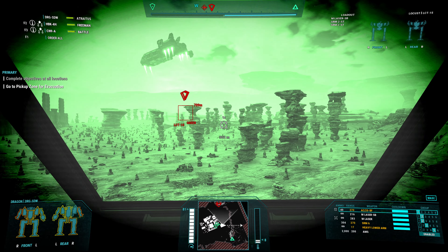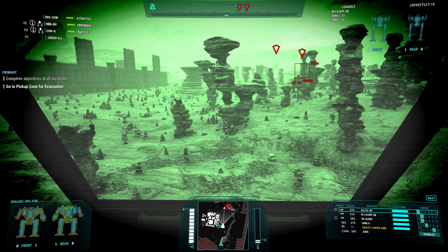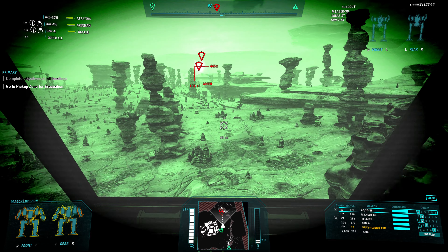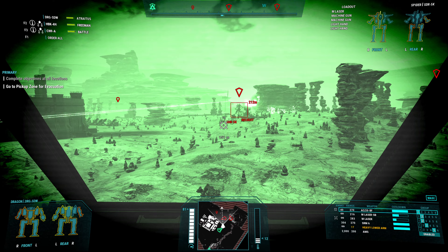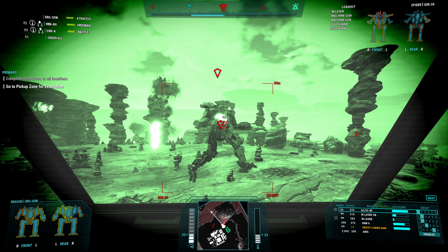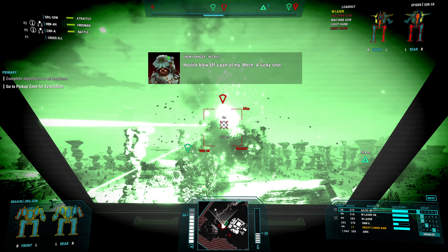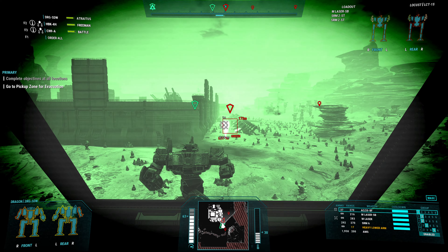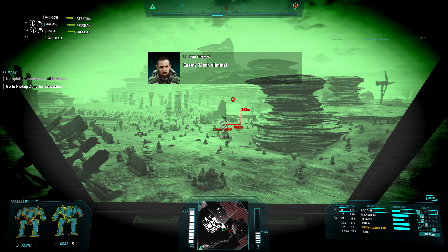New target — Locust. I mean, it's just a locust and a spider. It's fine. That's not a concern. So let's get closed in on them here, and then we'll just take them out very quickly. New target — Spider. Hello there, spider. I was expecting him to veer off there and he didn't. Turns out that happens when you hit light mechs with an AC-20 — they don't like it very much. Hilarious.